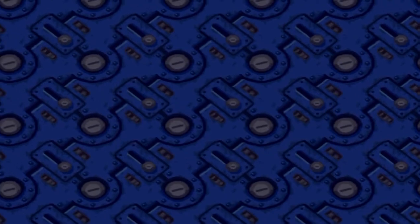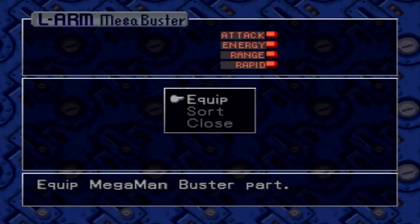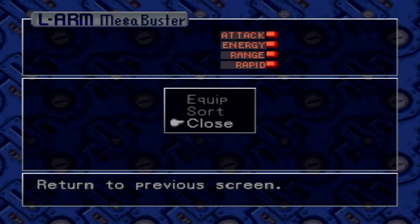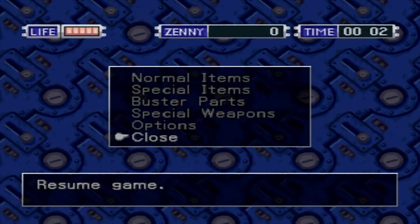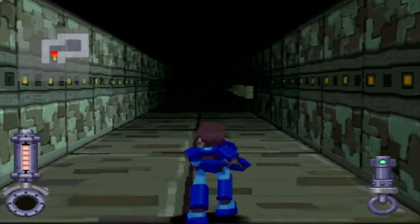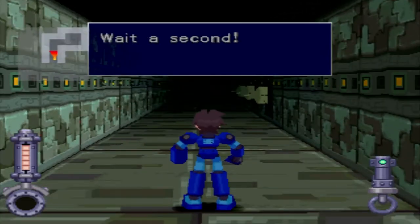There are special items called buster parts, so you actually have different stats for your buster — it's super rad. This is gonna be a hundred percent run. You can also hit L1 and R1 to lock you in place a little bit, and it locks on to enemies.